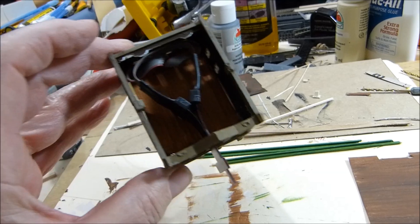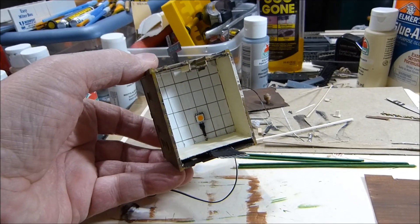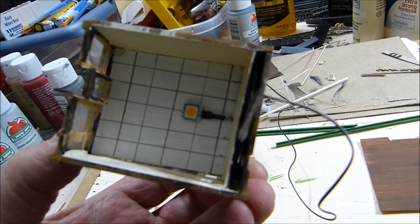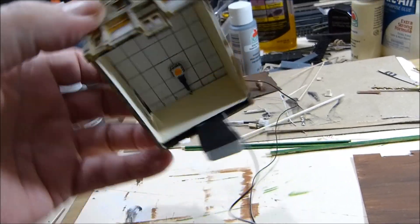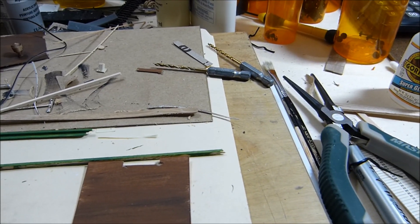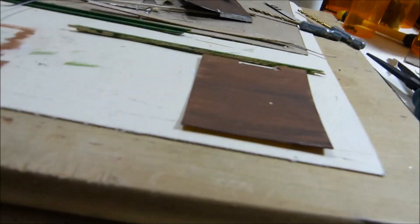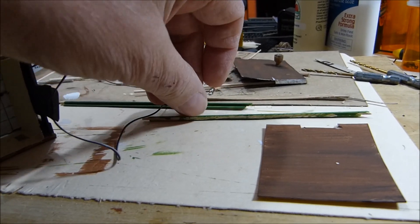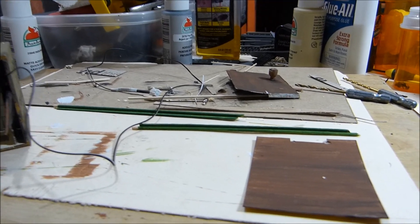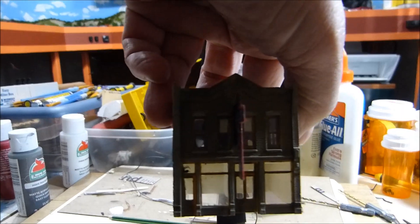I put a ceiling — a floor — up in there. You won't see much of that; it'll be pretty much dark, that's why I'm not too worried about it. And then it's like a ceiling when you look up in there, and that's a fake wall I put in front of all those wires. This will be the floor that the building sits on. Then I'll put the roof back on. But first I'm making some benches here.